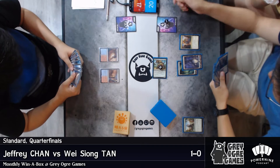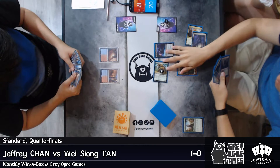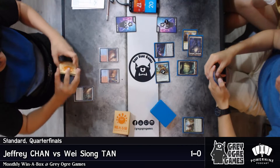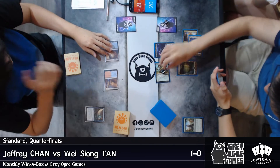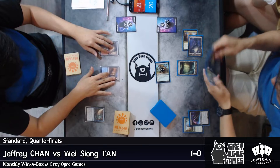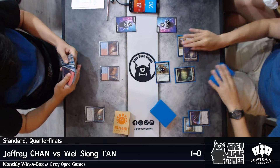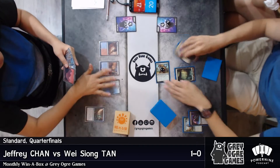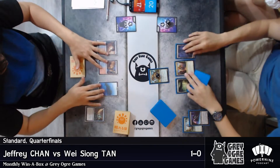Here comes Aetherhub for Wei Xiong. At this point the Long-Tusk Cub is already beyond Mammoth's Prey range, but Jeffrey Chan might be interested in Essence Scattering this — which he does. We'll prevent that from resolving. In response, Wei Xiong chooses to pump up his creature. Because Jeffrey is tapped out, you can't Censure it — that makes sense. Wei Xiong clearly a better player.